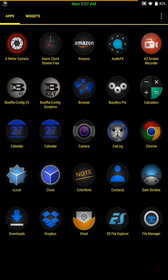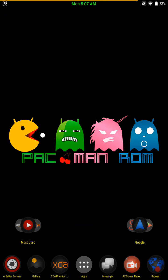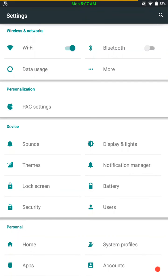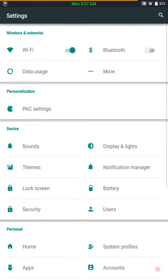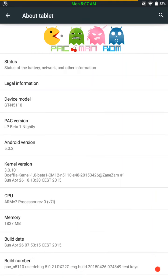It comes with the basics. Getting into the settings, this is the standard theme. I also have my pull-down quick settings with extra added. As you can see with the settings, it's set up more in a tablet UI format. This is Pac-Man Nightly and this is an official build — it's Android 5.0.2. I am running BoFla's kernel.